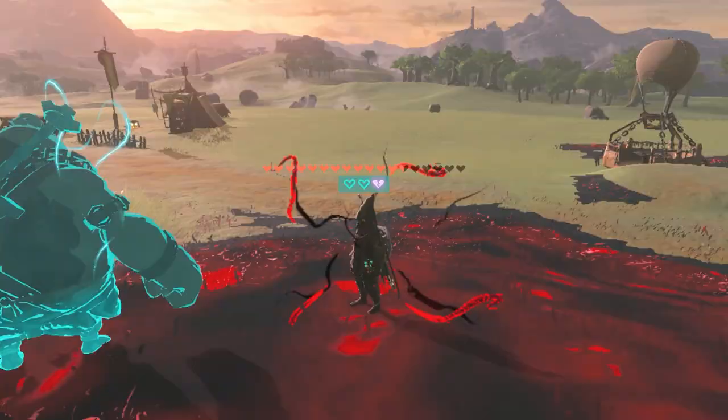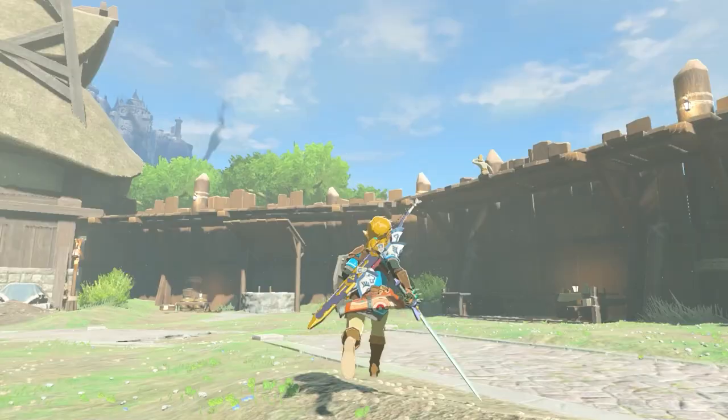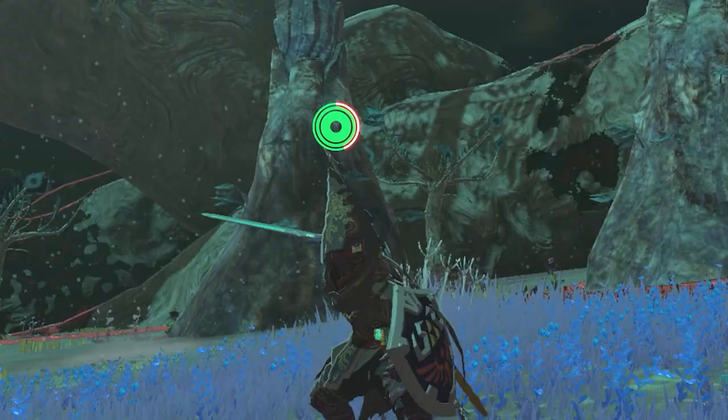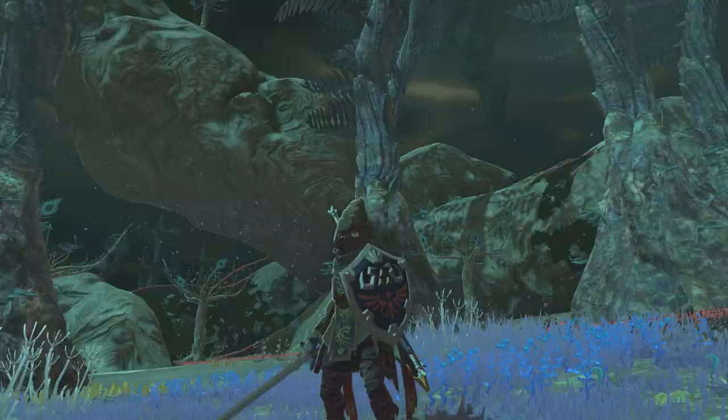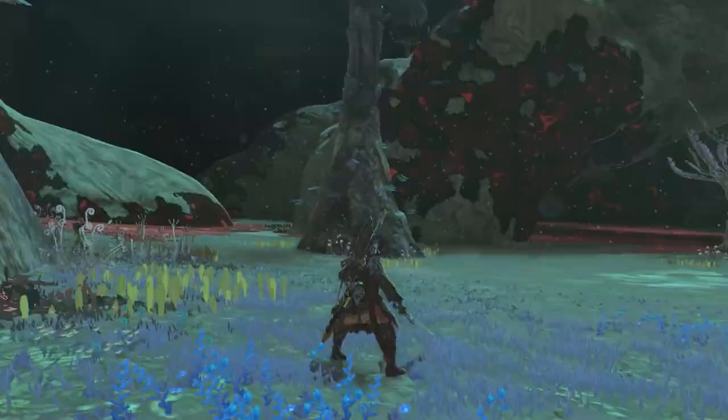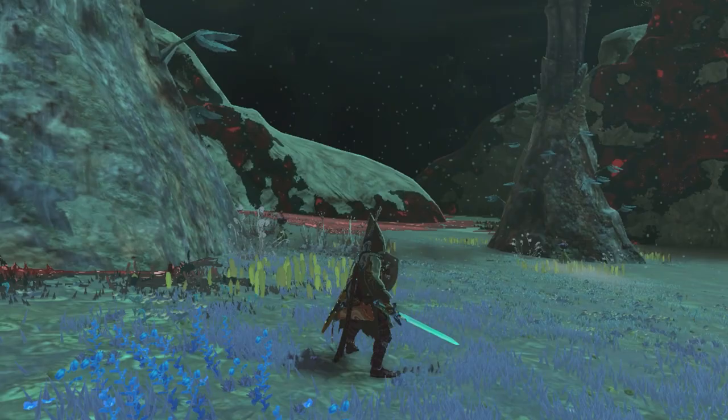One of the new tunics obtainable in The Legend of Zelda: Tears of the Kingdom is the Tunic of the Depths. It grants Link some resistance to gloom, which is especially helpful when navigating the depths. Unlike other outfits in this game, this one is not as easily obtainable. However, no need to worry — in this video I'll show you precisely what you need to do to get the Tunic of the Depths for yourself.